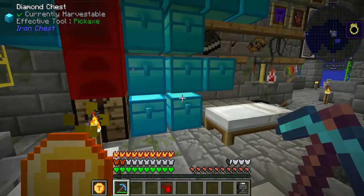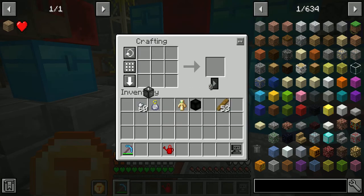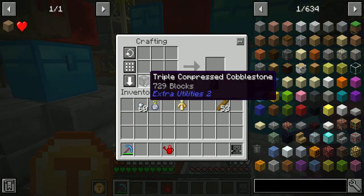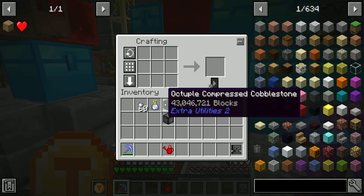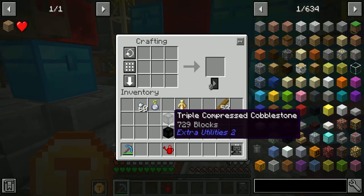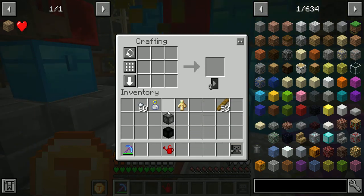If you're paying attention, I just turned, in about a minute and a half, 729 blocks of Cobblestone into 43 million blocks of Cobblestone. Now, I'm sure there's nothing you could cheese with this other than just the challenge — making 700 blocks into 43 million blocks in the span of a minute. No, that's probably perfectly fine. Not broken at all.